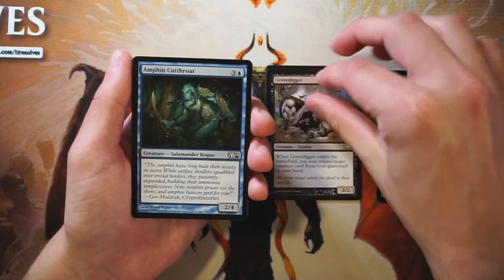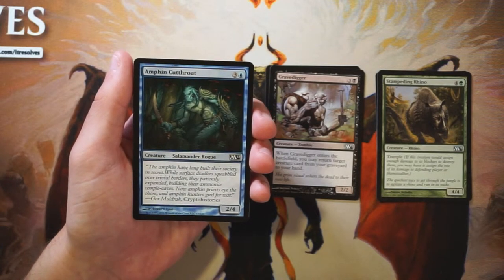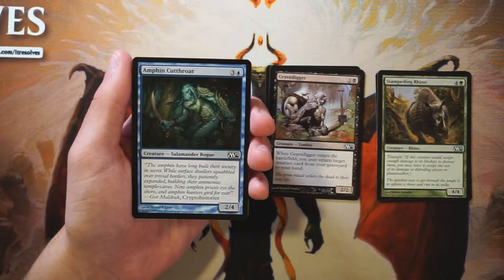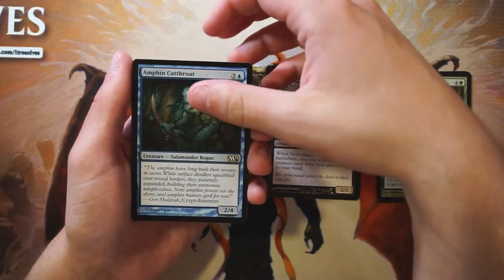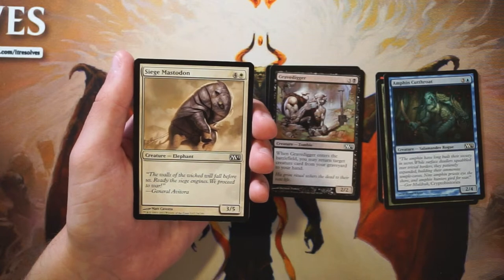Amphin Cutthroat is a 2/4 vanilla creature for three and a blue mana. Absolutely not interested in this at all — a 2/4 for four mana is bad, real bad. It has a decent toughness, but that's about it. Not even worth talking about.